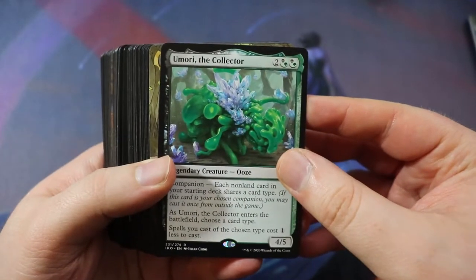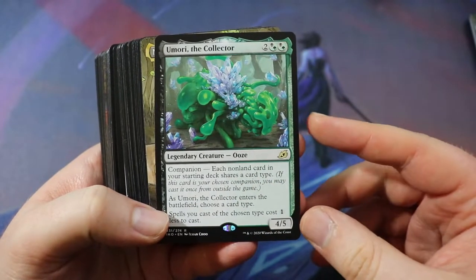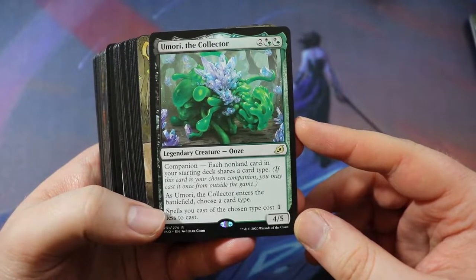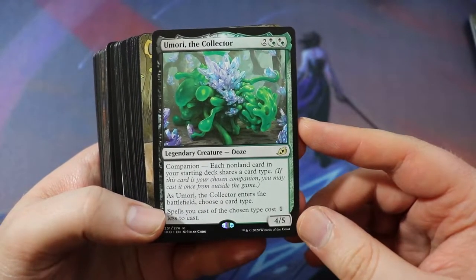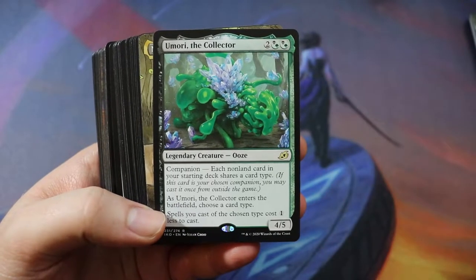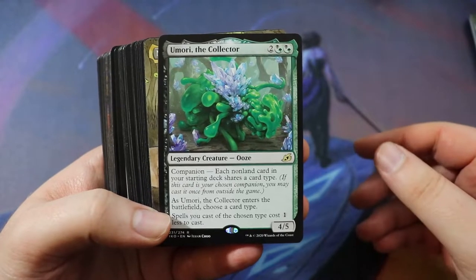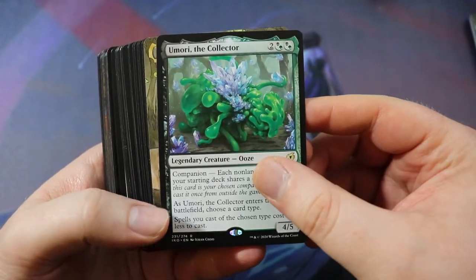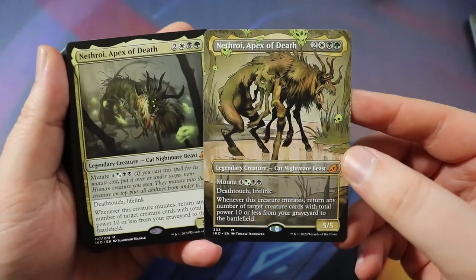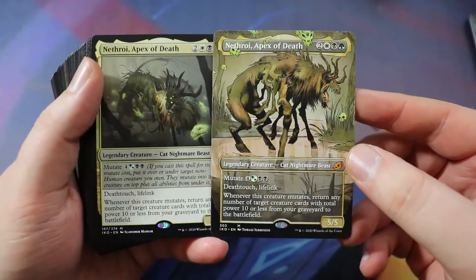Here is the deck I ended up on — it is an Umori, the Collector companion deck, which means each non-land card in your starting deck shares a card type. They are all creatures. As Umori enters the battlefield, choose a creature type — we're choosing creature — and spells you cast of the chosen type cost one less. So he makes all our other creatures one less to cast, which is really important because we have a lot of creatures and mutate cards. It's a 4/5 legendary Ooze for two of any Golgari. Obviously we're running both Nethroi, Apex of Death — the big finisher of the deck.